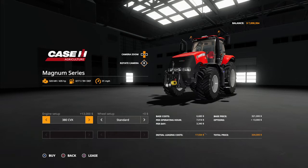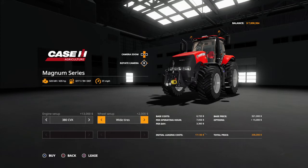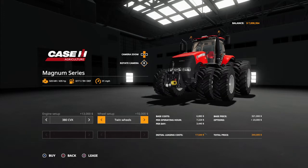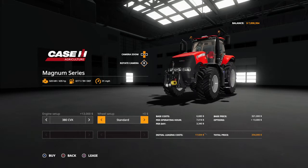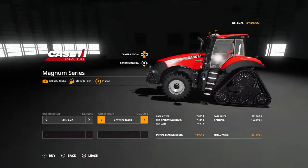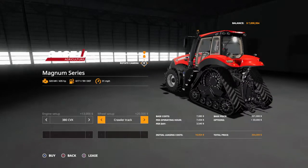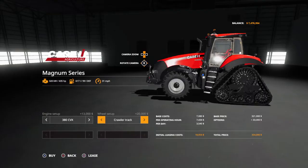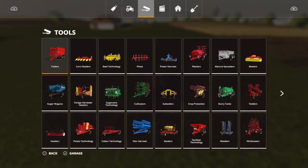I always go ahead and put the bigger engine in — it's $13,000 more but we're on government subsidy so it doesn't matter. For wheel setup you can have standard, real weight, wide tires, wide tires with weights, narrow twin wheels, big twin wheels, rear twin wheels, or crawler tracks — and that's what I like. Come on, look at that, ain't that a badass looking tractor. Let's go ahead and get that, it'll be at the shop. Now let's go over to tools and plows.